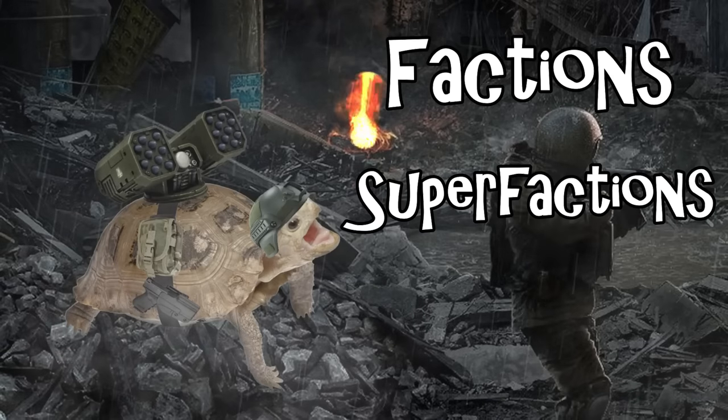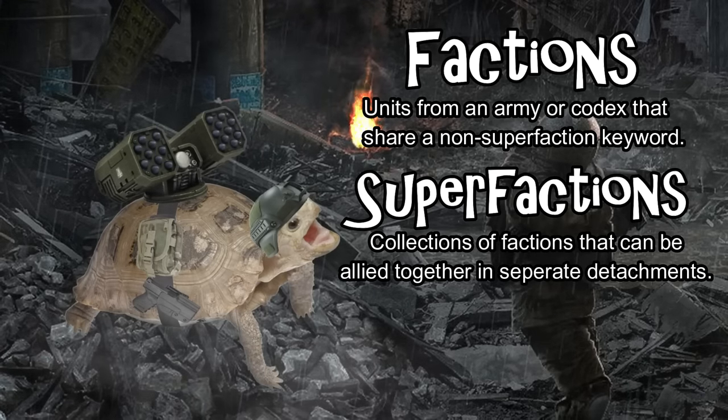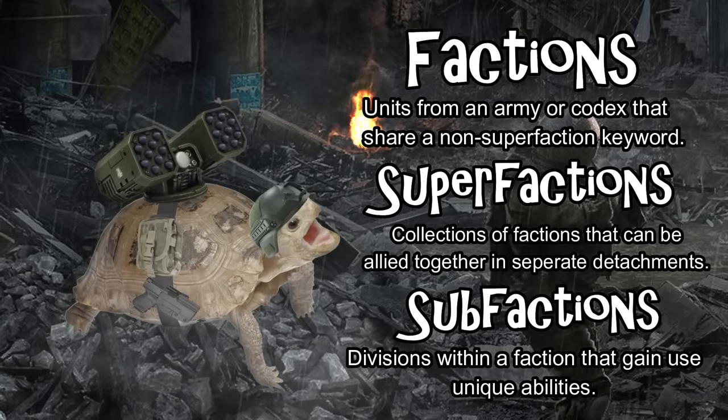I'm going to be breaking everything down by factions, super factions, and sub-factions, and I'll give a brief overview of what all that weird nomenclature means. A faction is essentially just an army or a codex — it refers to the faction keyword that your detachment uses. A super faction is a collection of factions, usually things like the Imperium of Man, Forces of Chaos, or Tyranids. They share a keyword, but you can't build specific detachments based on that keyword; however, you can ally different detachments of armies that share that keyword together. A sub-faction is a division of the faction — think of something like a Space Marine chapter, where you'd be playing the Space Marine army but there are several varieties all existing within one codex.